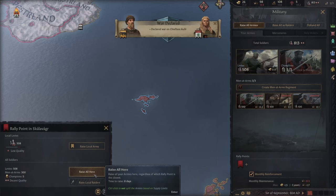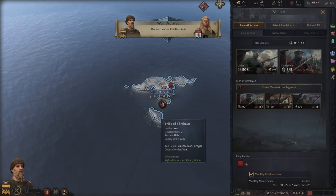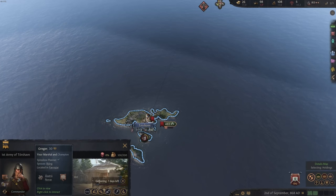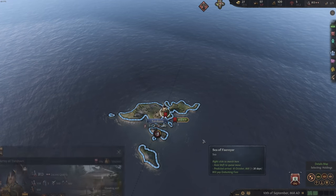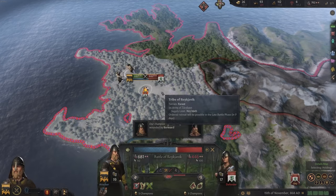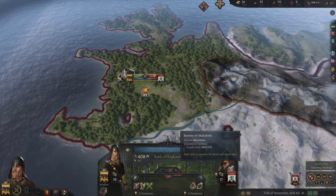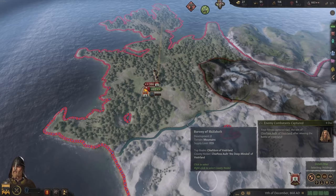First I move my rally point to this island and raise our army - our superior quality force. I'm going to be the commander once again. We collect the soldiers and march on Reykjavik. She's already raised her 500 soldiers, and she's actually got a better quality army than us. But still we have the numbers and I'm attacking with a bigger prowess skill. There we've won, and we still have 663 soldiers.